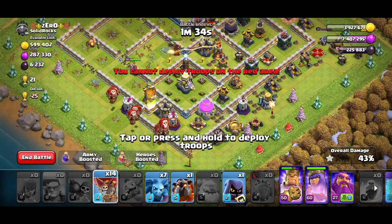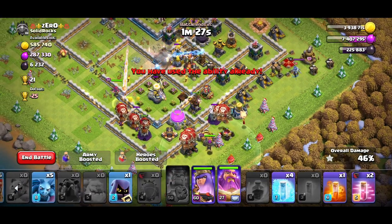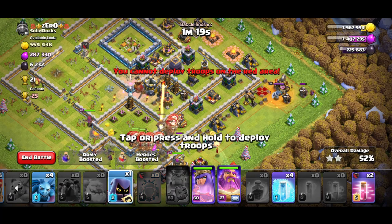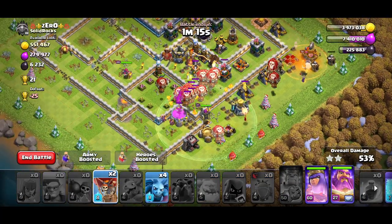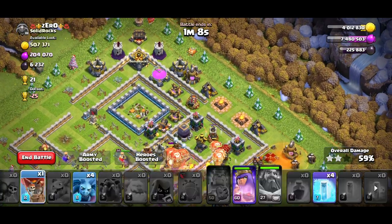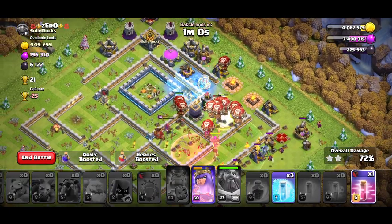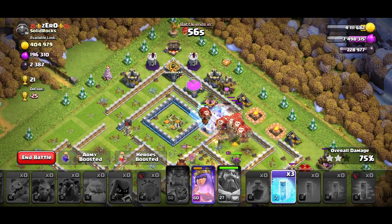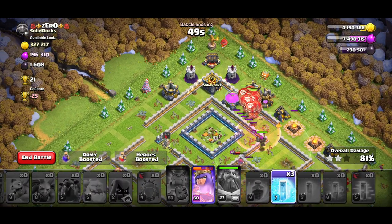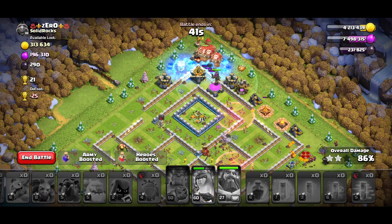I dropped some loons but missed the sweeper, so it pushed them away from the wizard tower — but the queen will handle the eagle and the king deals with the single inferno. Starting LaLo now. I'll drop poison on the enemy queen with a headhunter. Now activate the warden ability and haste through, because the warden ability window is very short — hasting the loons in that window lets them cover the most defenses possible.